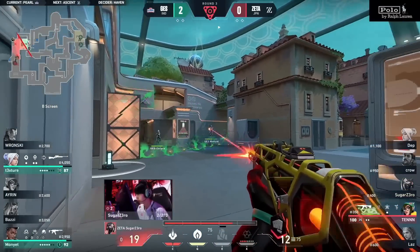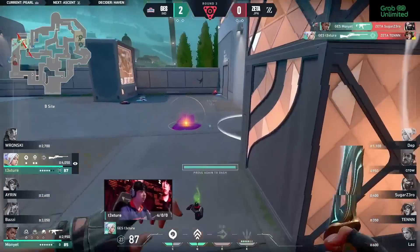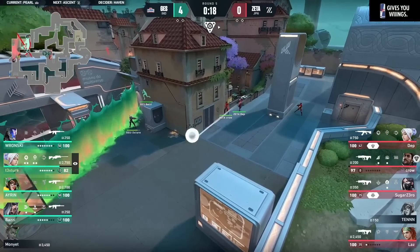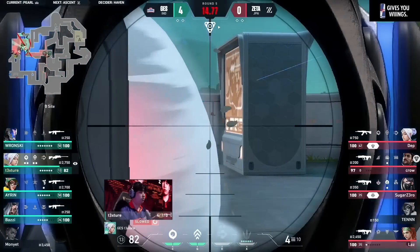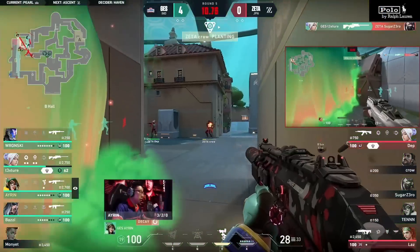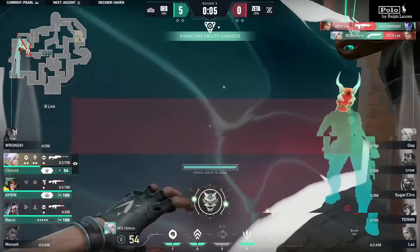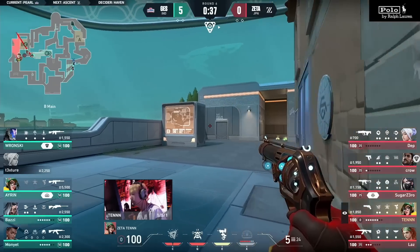Zero finds two more, bringing this back into a winnable position with the spike planted at 38 HP. Ten left standing, finds the kill, swings out, texture gets the headshot — just clean play. Twenty seconds bought, the flank is coming through from Laz. The alarm bot doesn't trigger, but texture playing forward still finds one. The push out from hall, Aaron guns down, Laz is the last man standing. This flank means absolutely nothing; gets one more kill, but Global have been really reading the timings very well.